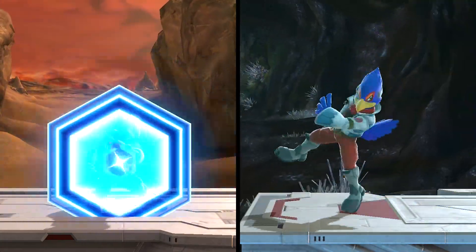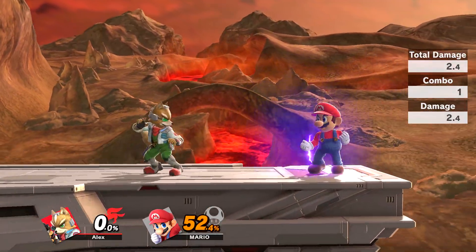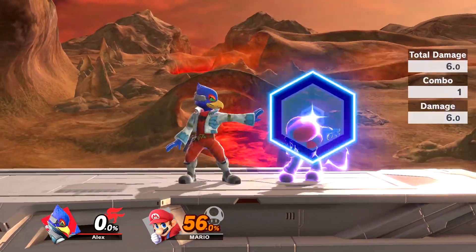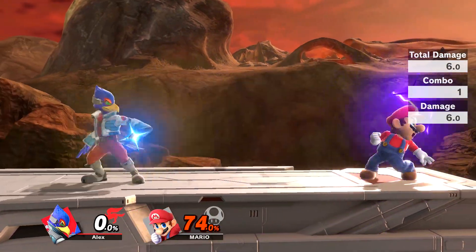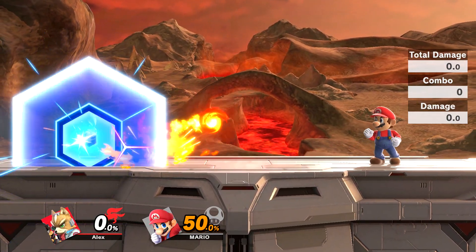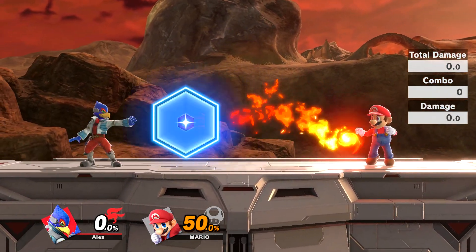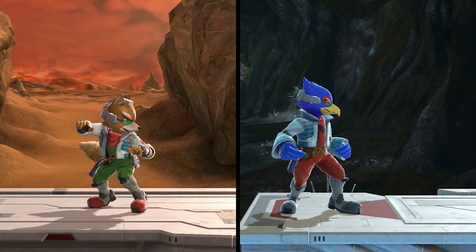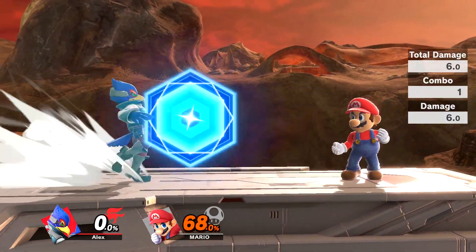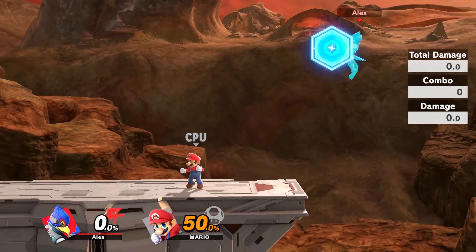They both use reflectors for their down specials, but they're effectively different attacks. Fox activates his reflector and covers himself with a blue energy field — this move will weakly launch opponents that are in very close range. Falco, on the other hand, kicks out his reflector, which then returns to him; when it collides with an opponent, they'll simply flinch. When actually reflecting a projectile, Fox's has a slightly higher damage multiplier, meaning the reflected attack will be stronger than with Falco. Fox can also use his reflector more quickly than Falco, since with Falco you'll have to wait for the full animation to finish. When Fox uses his reflector in the air, it actually slows down his fall speed — this trait doesn't apply to Falco.